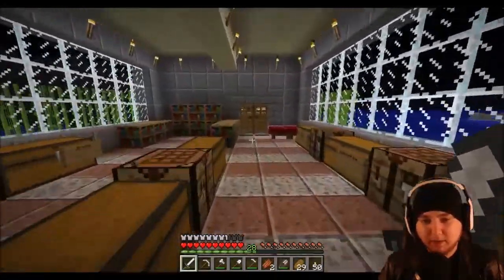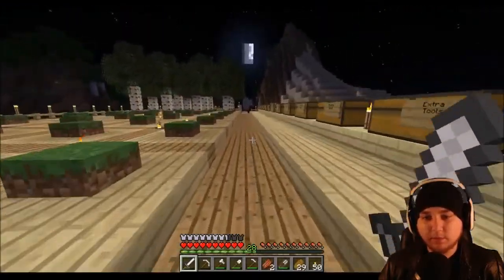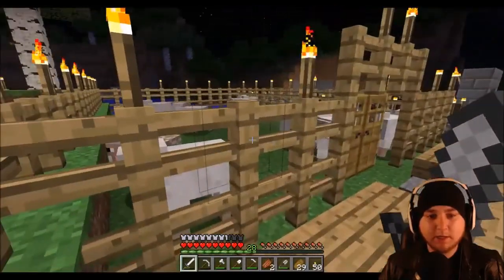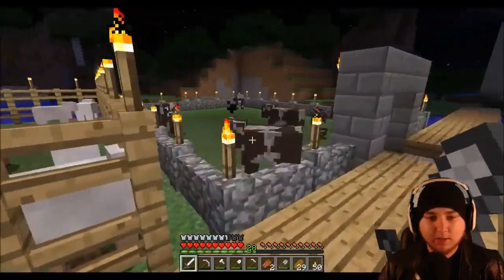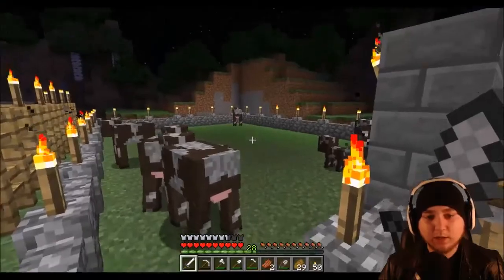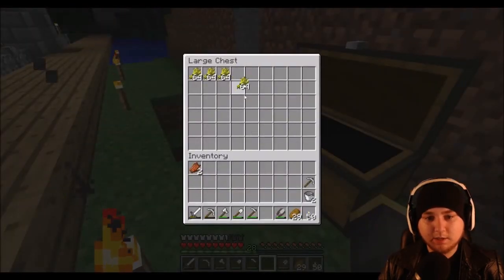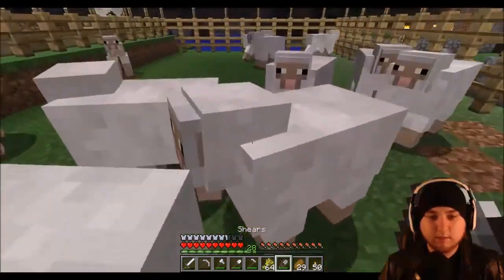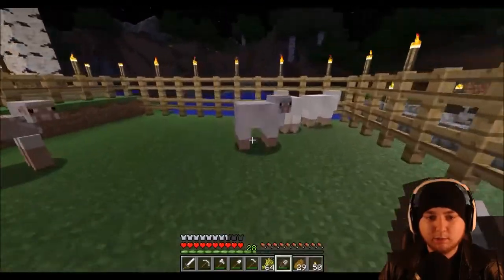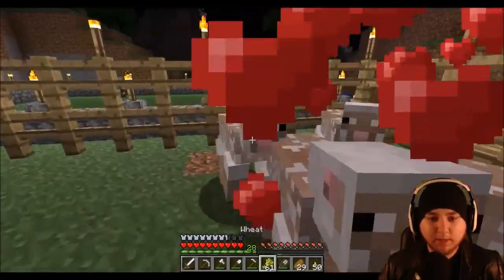Another thing I expanded on was the animals. Past the tree farm I made another little section, and I've been breeding the sheep and cows I've gathered so far. Eventually we'll get a lot of leather for bookcases and other crafting. I need to start breeding again — so I'll shear some sheep for wool, breed them, and do the same thing with the cows.